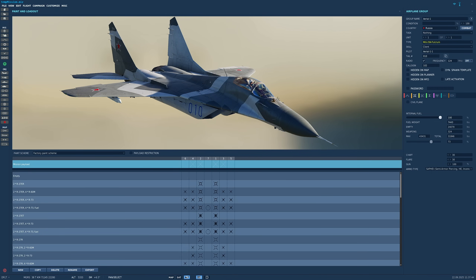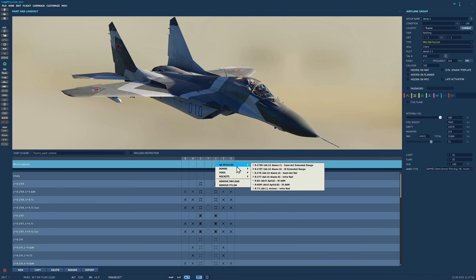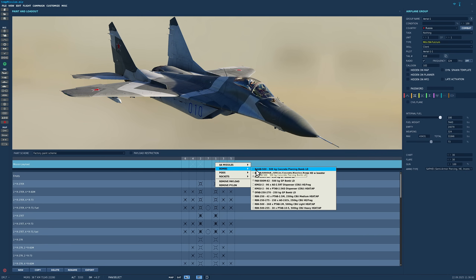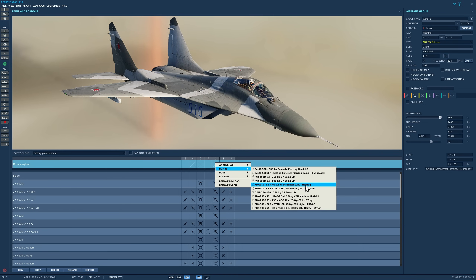First we need to start in the mission editor. Which bombs do we have? We have stations 1, 2, 3, and 4. You have to have your bombs in pairs — you cannot mix and match on opposite sides. The bombs you can have on each of those four pylons are as follows. B-tabs are anti-runway or high concrete penetration bombs. FABs are general purpose, measured in kilograms — 250 and 500 kilograms. KMGU are cluster munition dispenser pods. They aren't droppable; instead the rear of the pod opens and the bomblets fall out.